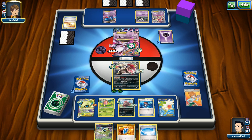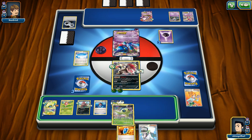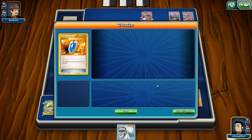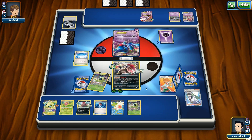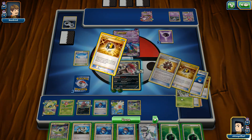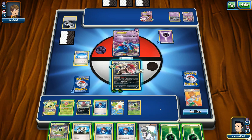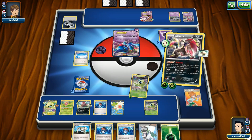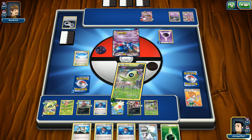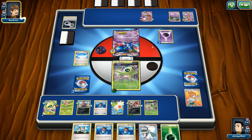He pays the retreat cost and passes the turn. Let's go with this here — looks like he didn't do much else. I'm going to VS Seeker for Juniper, and get rid of the N since I don't want to be N'd down to 3. We have Eco Arm here — only 2 tool cards so far. One way to get rid of this Mew is basically to go with Sparkle Motion. Who would've thought we can knock out a Mega Mewtwo this way? This is hilarious!